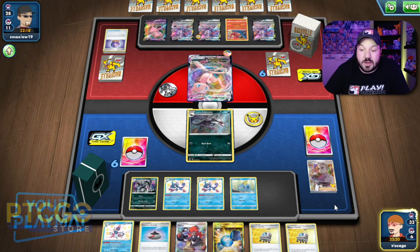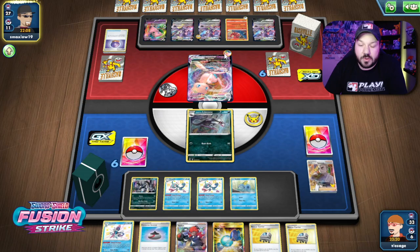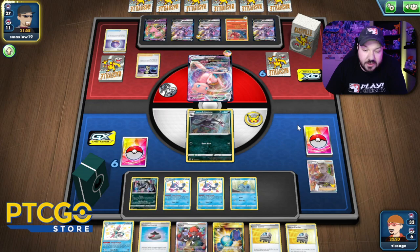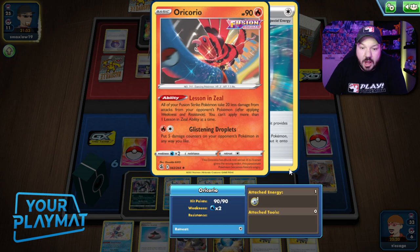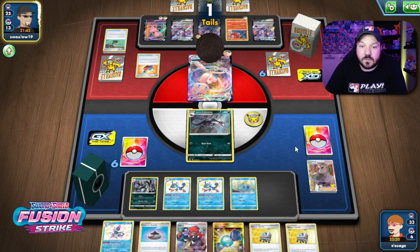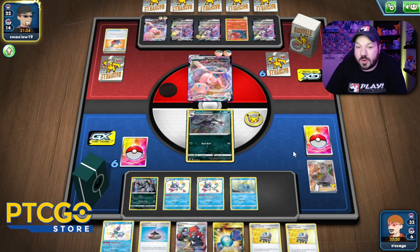Our opponent hasn't drawn a single prize card yet — they still have to go through six and don't have any ways to draw extra prize cards. They're going to have to do a bunch of difficult things to get set up. Maybe they'll juggle their Mew VMAX by using Cross Fusion Strike copying Psychic Leap. We also have to watch out for Oricorio with Lessons in Zeal — all your Fusion Strike Pokemon take 20 damage from your opponent's attacks after applying weakness and resistance. Kram-O-Matic is also a cool card in a lot of these decks — flip a coin, if heads search your deck for a card, but you have to discard a card first.